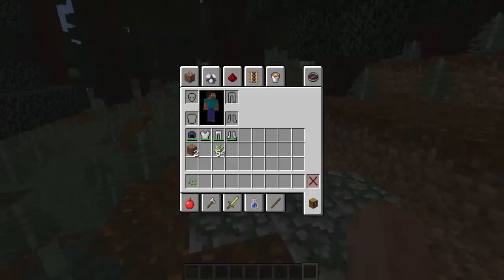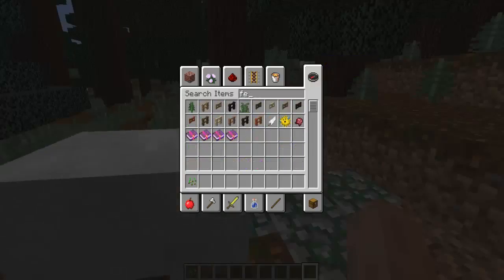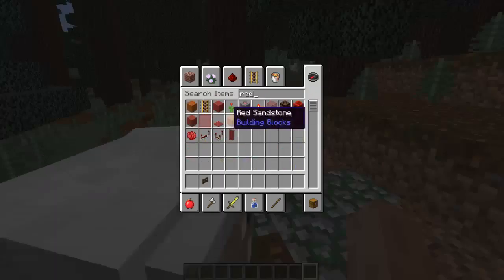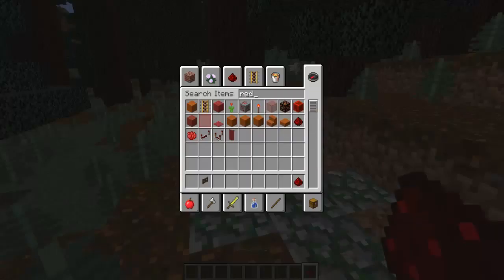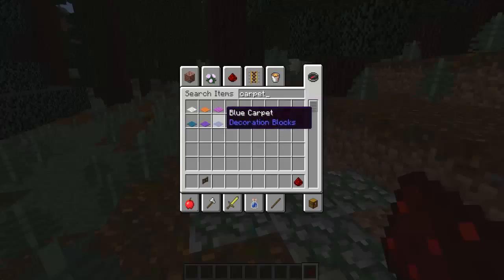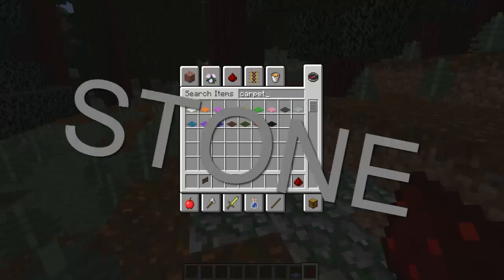Alright, so the stuff you're gonna need is a fence gate — any kind of fence gate. I'm gonna do spruce. You're gonna need some redstone, and you're gonna need carpet. Doesn't matter what kind — I just use light gray because it doesn't blend in all the way with the wool or the stone, but it blends in a little bit.